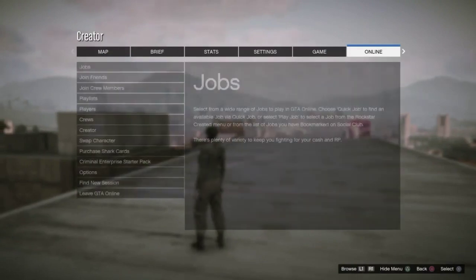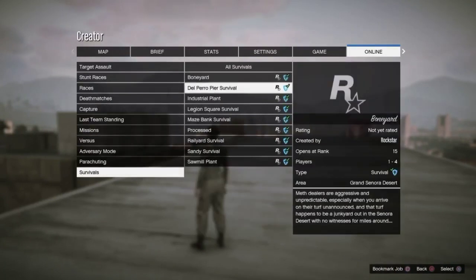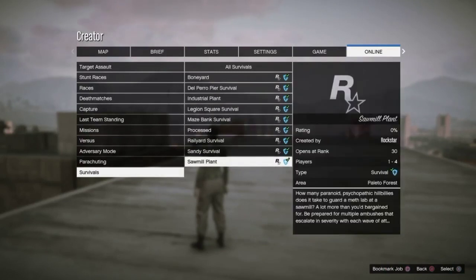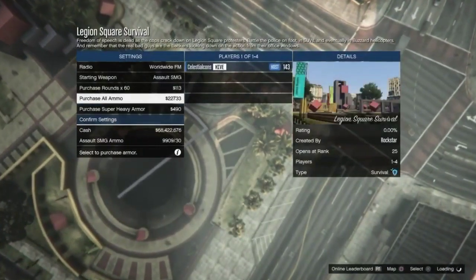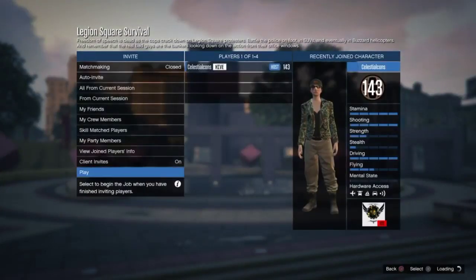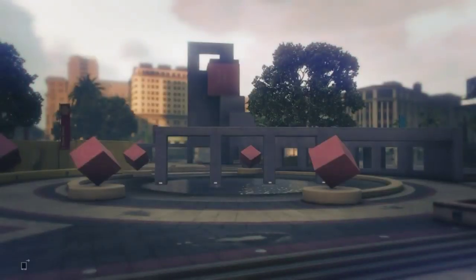Go to Online, then Jobs, then Play Jobs, then Rockstar Created, and go to Survivals. We're going to go to Legion Square Survival. Start up Legion Square Survival and launch it. You don't need to change any settings in the survival settings — just go ahead and launch it by yourself. This is 100% solo. You can purchase ammo if you want, that won't affect anything, then launch the job.